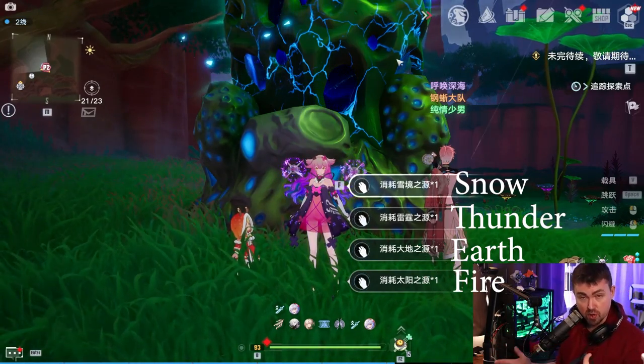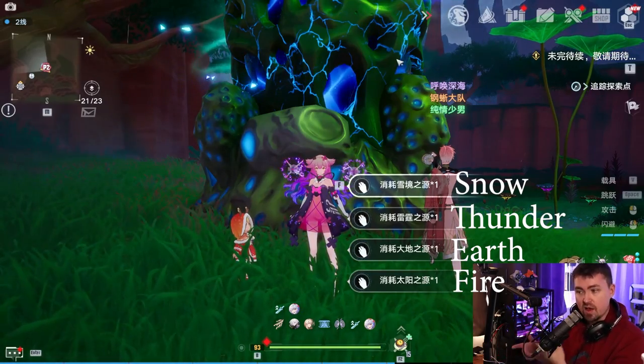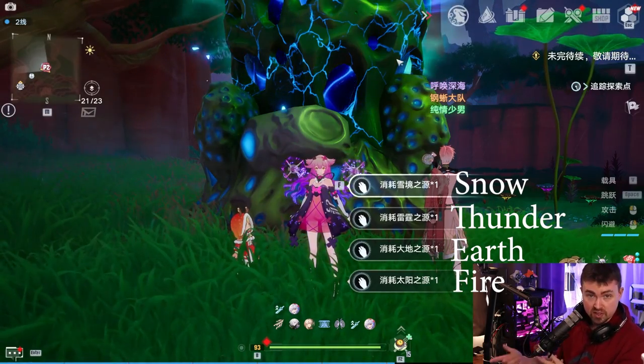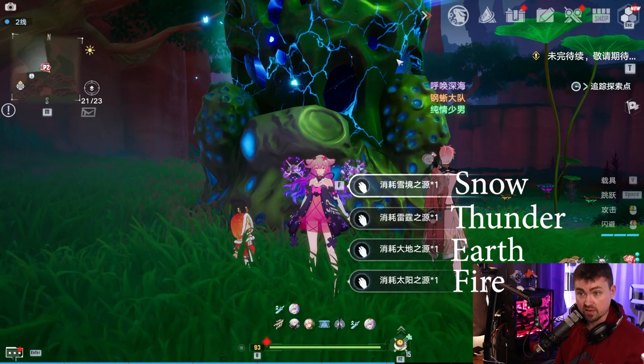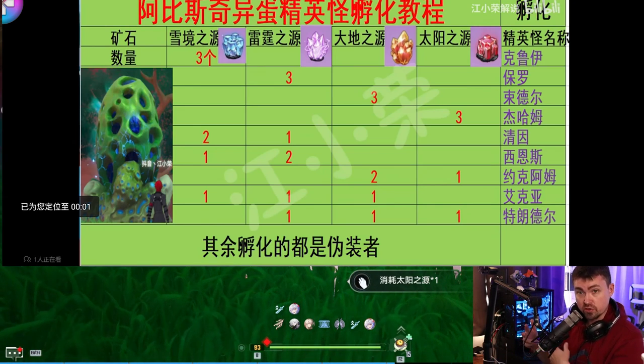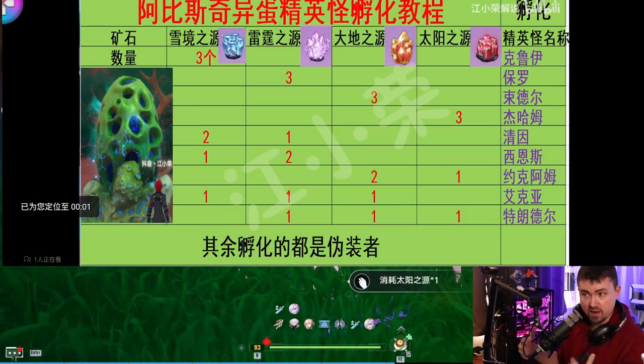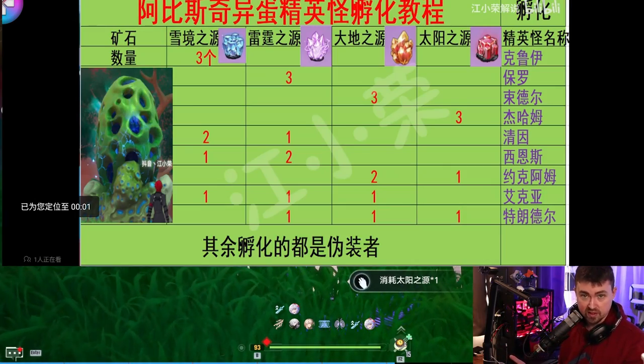It doesn't matter what boss you spawn to get the fertilized core that you need. But what does matter is that there is an achievement to take down all nine of the different bosses. So you do want to keep track — if you use three fire, then the next one you do two fire and one snow, or three different types. Keep track of that, and if I find that chart I'll post it in a later video.